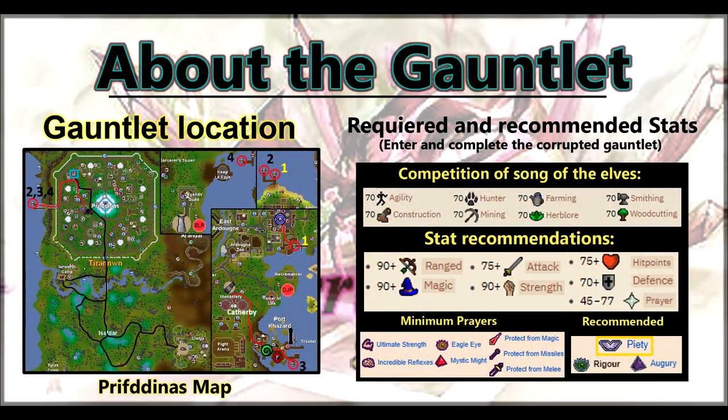On your screen are the minimum recommended stats for completing the Corrupted Gauntlet. It's completable without, though I recommend having at least 74 prayer for piety and rigor.